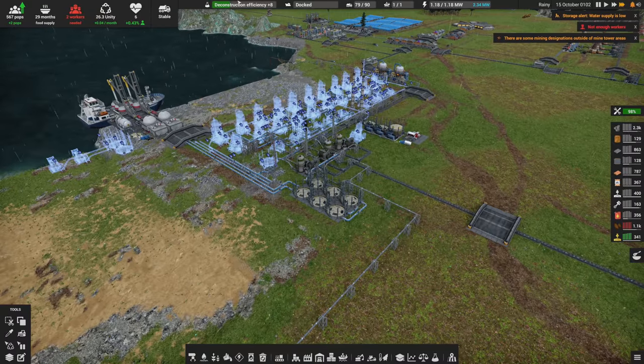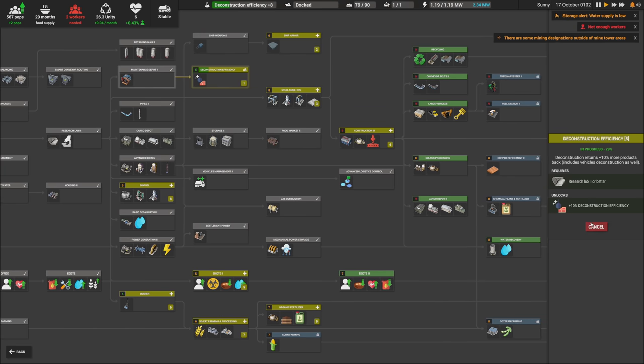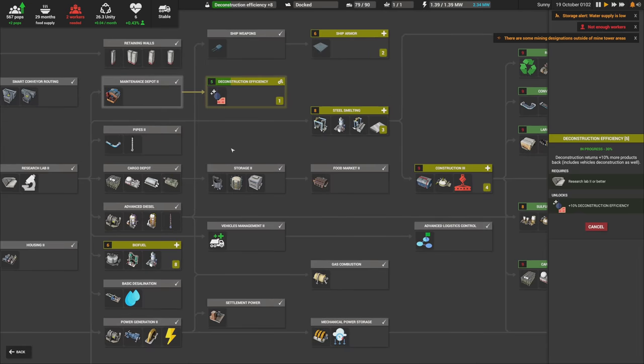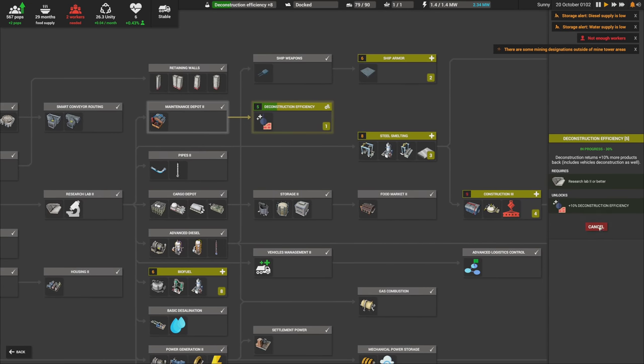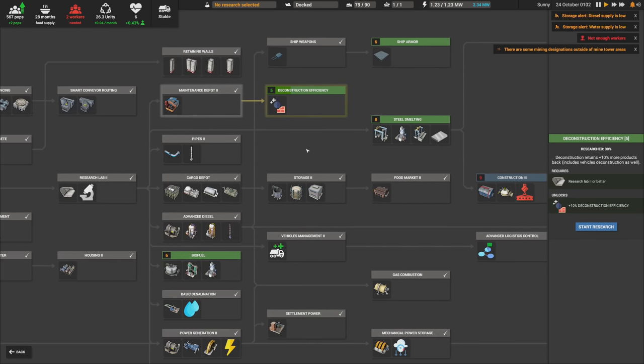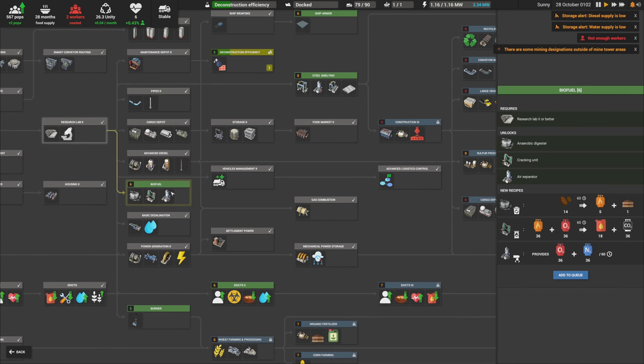After Deconstruction Efficiency finishes, I want to show you something. See the progress we have so far — the different colors. If I cancel this, it cancels everything else in the tree too, but then I can start it back up and it picks up right where it left off. So you do save your progress — good to know.